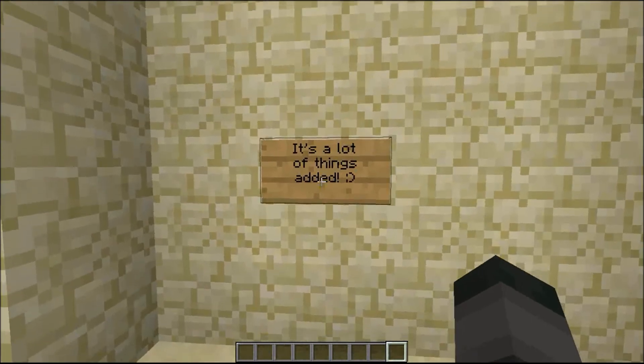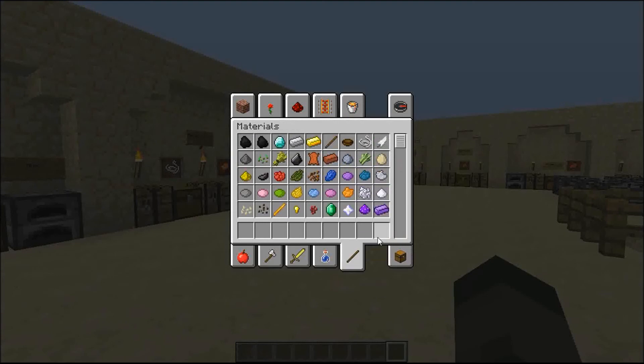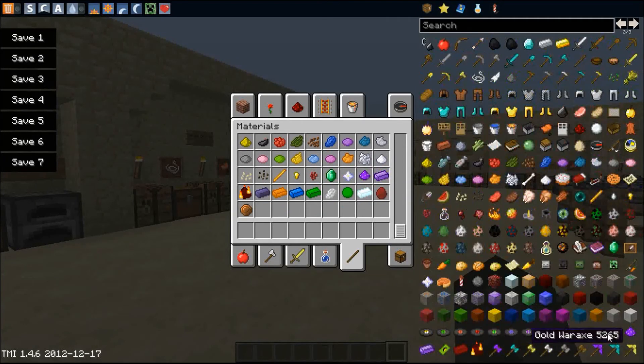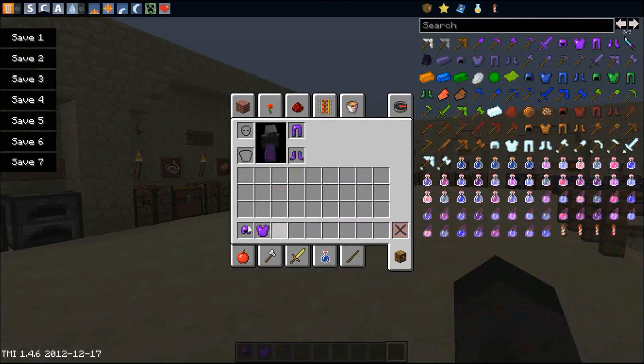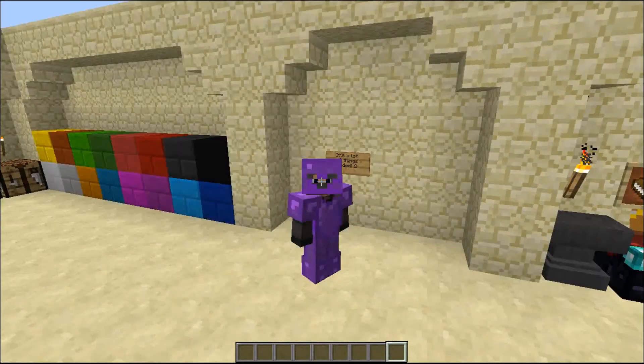It's a lot of things added to this mod. If you take a look at this, I've got too many items - quite a lot actually. This is really nice, I think. Let's just take the Atanium armor, because it looks so awesome - though it looks quite awful on my skin.